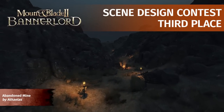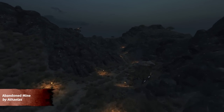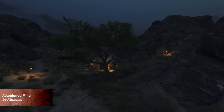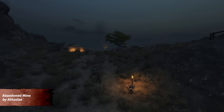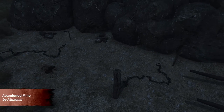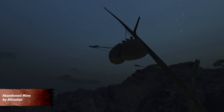Let's begin with the scene design contest third place, achieved by Athalias for their scene, Abandon Mine. The name suits the scene very well. The linear layout combined with ample torches to guide the player creates an effortless bandit-clearing experience, and the player's spawn location sets a great tone. Unique touches keep the player entertained, such as the remnants of the mine, a great crane location that overlooks the hideout, and a tree full of pottery and barrels that appear to have been used for target practice by the bandits.